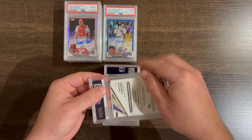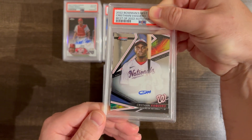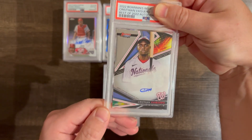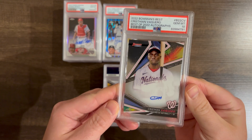Christian Vaquero — this is his base from 2022 Bowman's Best, base auto. These are very hard to grade 10s in — probably nines in these Bowman's Bests. Wow, very nice.